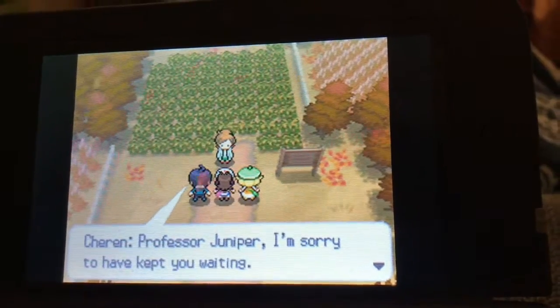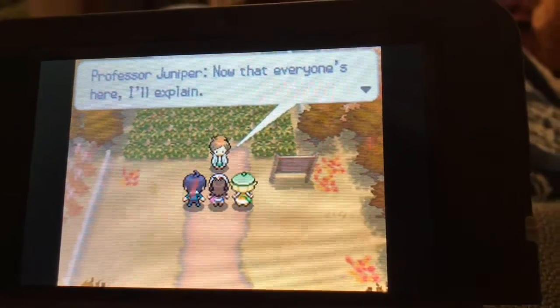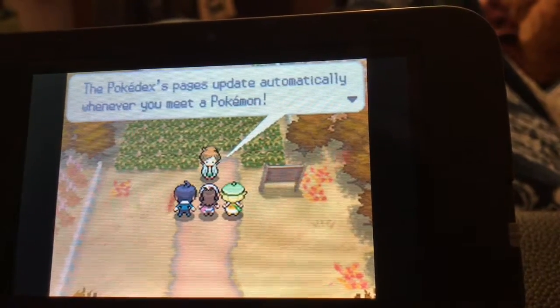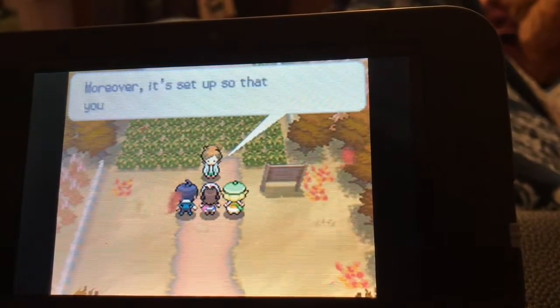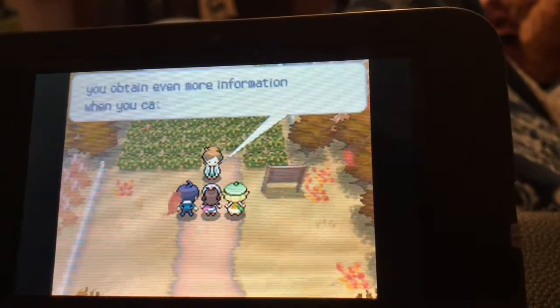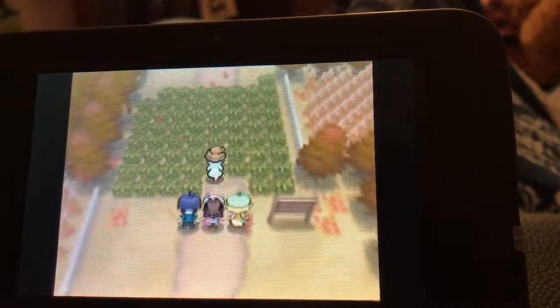Oh, I wonder what happened! Isn't this so exciting? It sure is — come on, the professor's waiting. Professor Juniper, I'm sorry I kept you waiting. Now that everyone's here, I'll explain: the Pokedex pages update automatically whenever you meet a Pokemon. Moreover, it's set up so you get even more information when you catch a Pokemon.